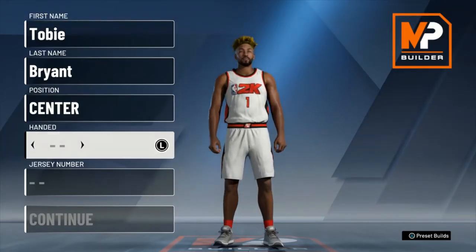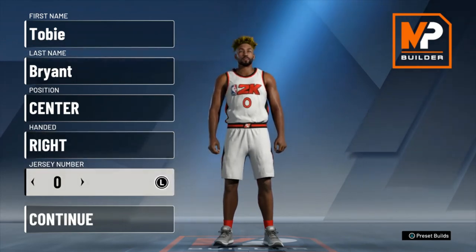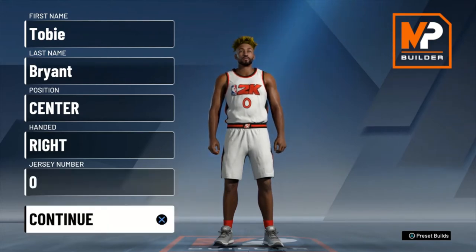The prodigal son hath returned — it is I, the kid, the goat, the young god, Toby the tyrant. We are here today with another build video. In the recent Prime Clippers Blake Griffin build, I dropped, I had a comment in the comment section saying to make a Shaq build.